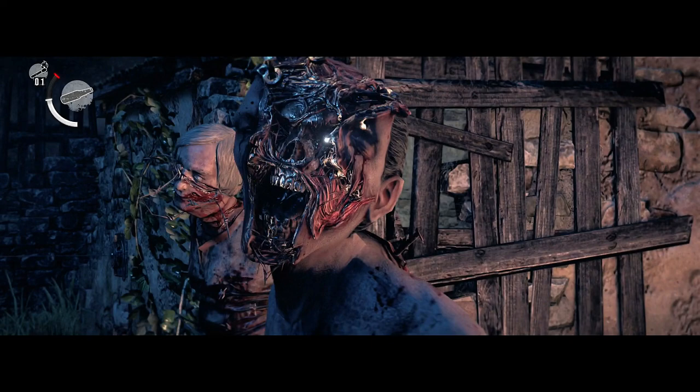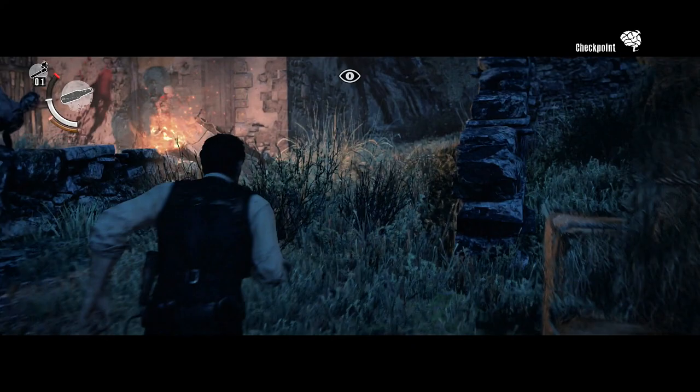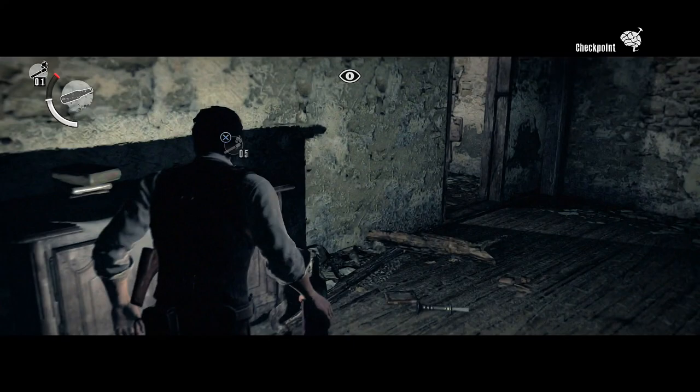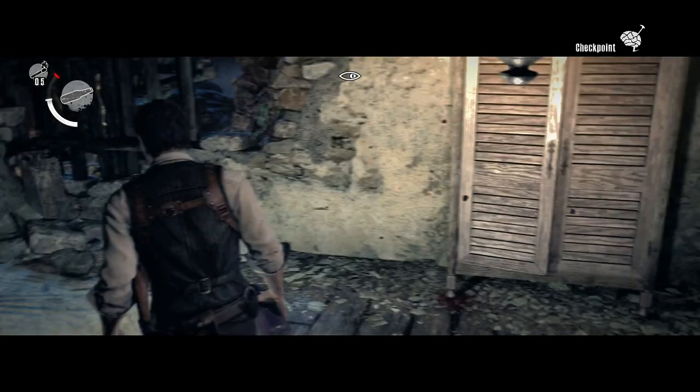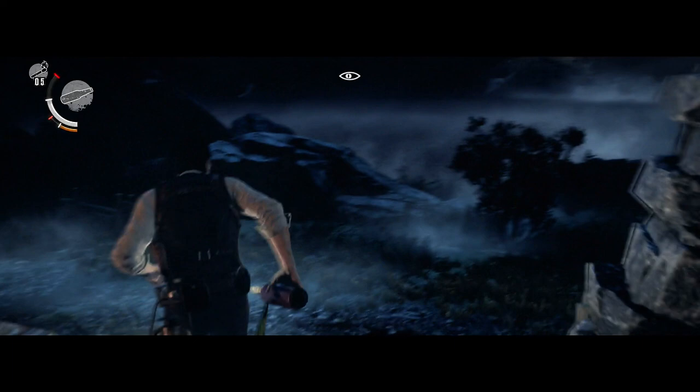I skipped this little cutscene because I've already shown it on my normal walkthrough for the game, which is available as well. My main goal, aside from showing you how to obtain the trophy, is also to show you that you can collect everything in the chapter without having to kill anyone. The enemies are slow, so as long as you know where you're going — and with this video I think you'll find your way easily.